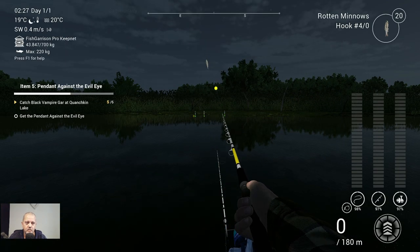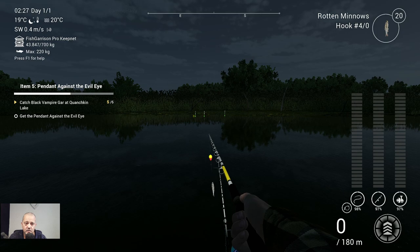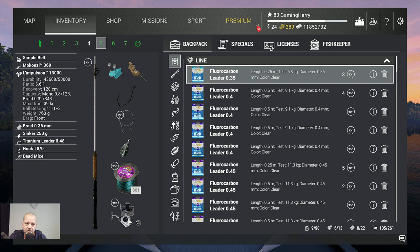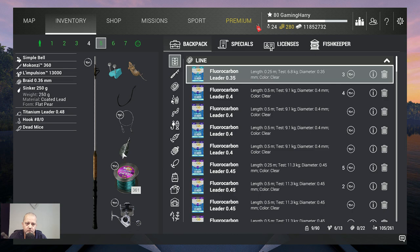The next fish is the black vampire gar at Quanskin — I use a different setup for this one. At Quanskin: the biggest I've caught here was 41 kilograms, so you don't want a 16 kilogram setup. I use a bottom setup: Country 360 at 39 kilograms, the Impulsion reel at 39 kilograms, braid 0.36 at 40 kilograms, 250 sinker, titanium leader at 41.5 kilograms, and a hook size 8-0.